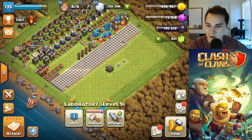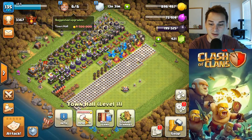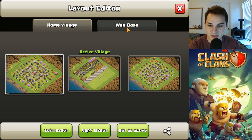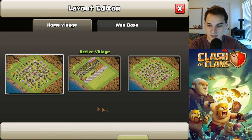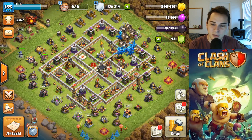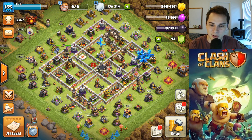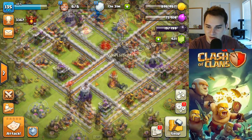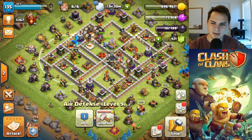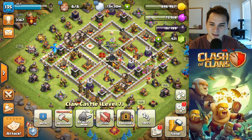Everything's done — check it out. The suggested builders show nothing is suggested besides the Town Hall. Everything here is finished, everything is maxed out. Looking at the base, it looks so clean. I love the white walls at Town Hall 11, they look so nice — almost as good as those Town Hall 13 or Town Hall 10 walls. All the defenses are maxed. I'm no longer a rusher, guys.